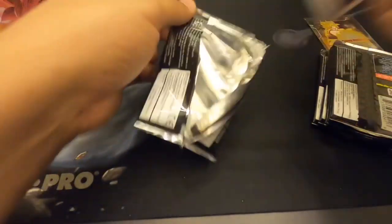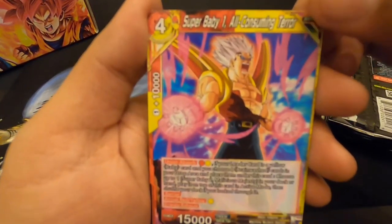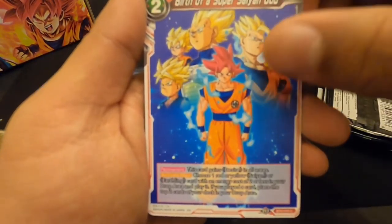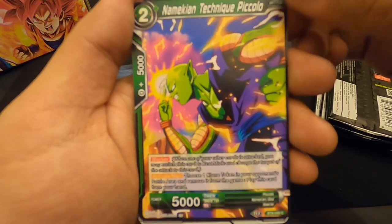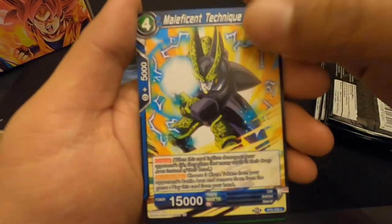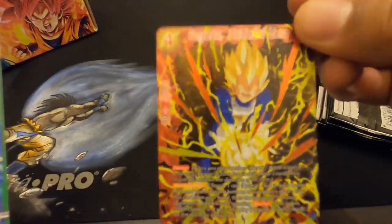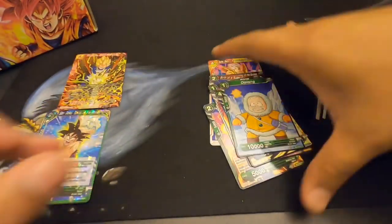We're gonna go through the cards pretty quick. I don't know the tricks or anything like that, so we're gonna go through them, enjoy them, and see how pretty they look. It comes with a little box — you got Beerus, you got Goku. Let's open this up. It's the Son Goku: The Path to Godhead set. So you got Super Baby One, Kaioken Son Goku, Dr. Leechi, Birth of the Super Saiyan God, Namekian Technique Piccolo, Bulma, Brainwashed Ultimate Blow — Maleficent Cell, Oolong, Shattered Son Goku Spirit of the Planet, and Vegeta the Prideful Hero. These cards are sick!